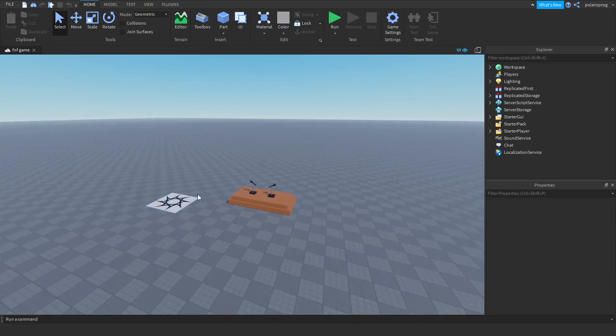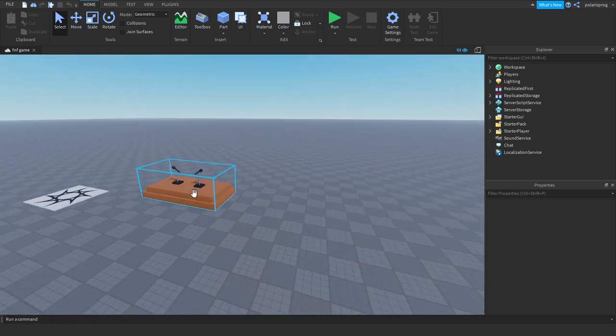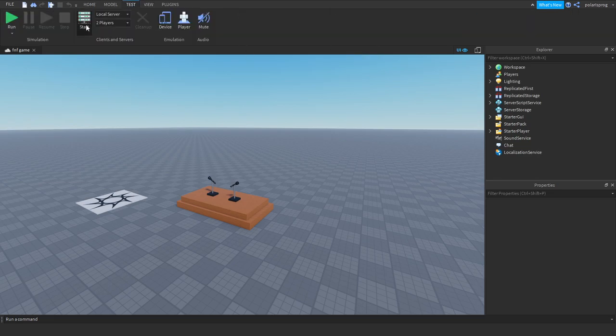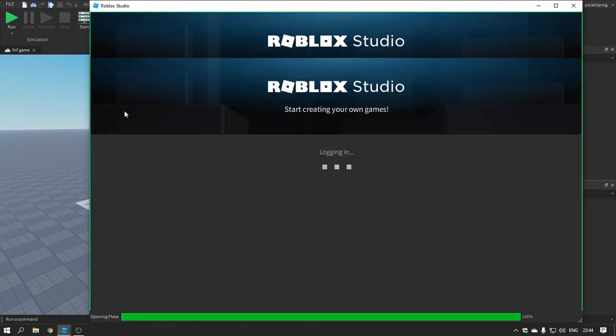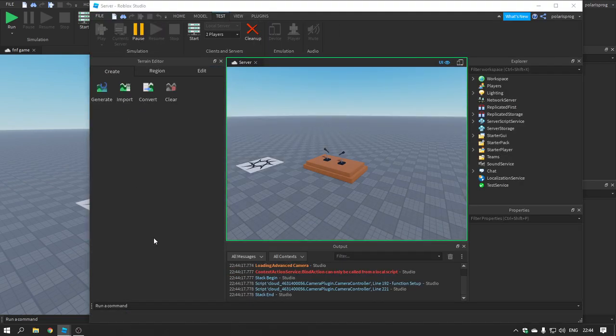Hello everyone and welcome back to part 5 on how to create a Friday Night Funkin game in Roblox. In this video we're gonna firstly see what we have done in the last tutorial, which I forgot for some reason. Let's go ahead and play the game with two players and see what we've done so far. We're doing pretty good with this series I think.